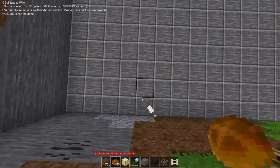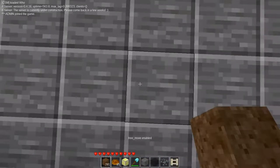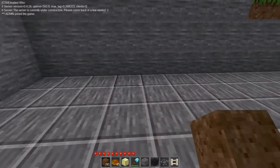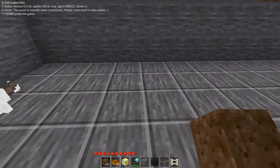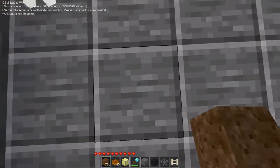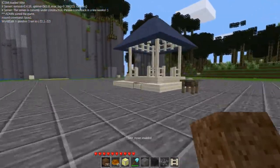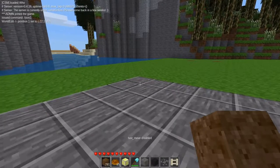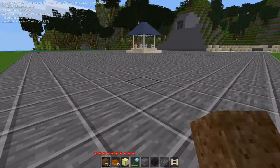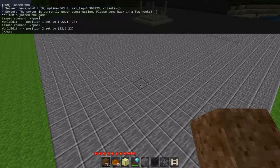First, we want to set position one. We'll fly over there and set position one. I messed this up — big clay.